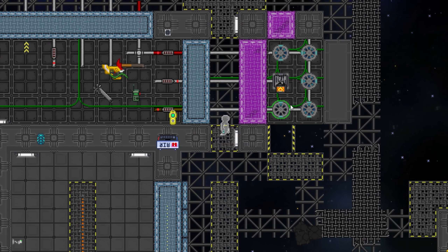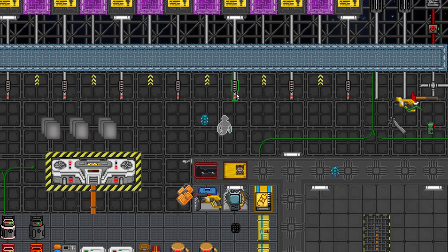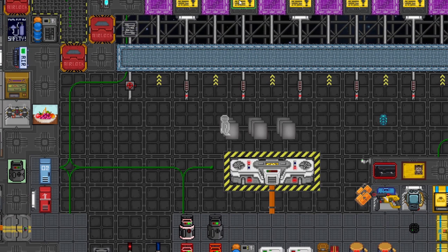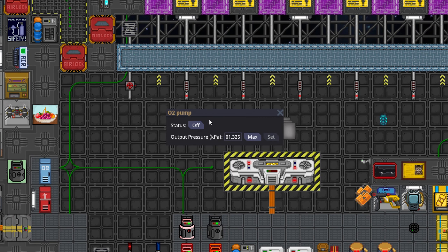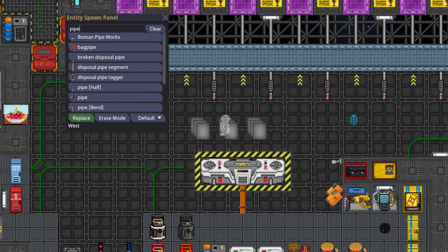Now all of these scrubbers should only filter trit. Now go find plasma. When you find the plasma, set the pressure for the pump to max. Then find O2 and set this to max as well. Spawn in some pipes - if you can't spawn them in, maybe just make them.